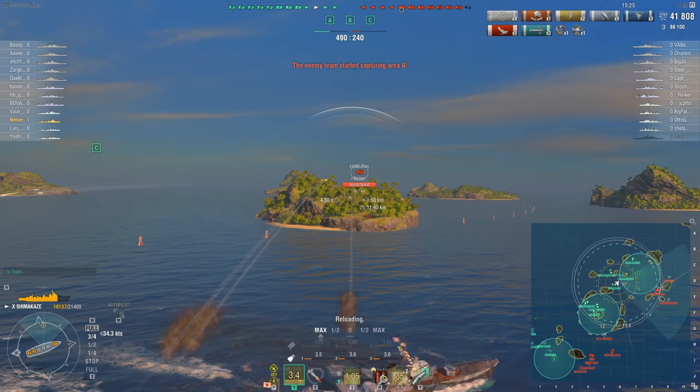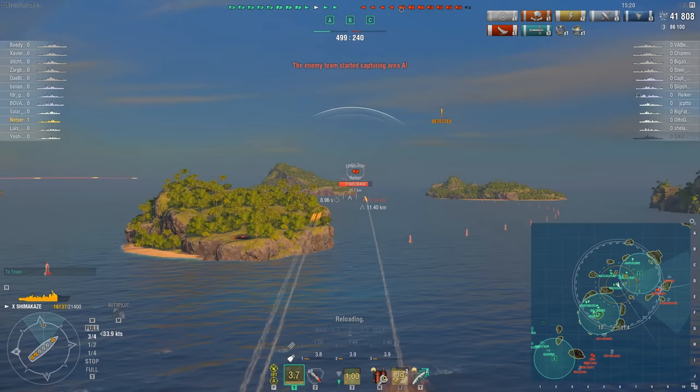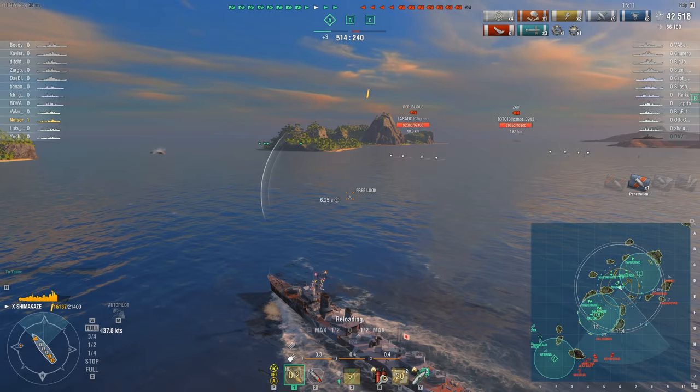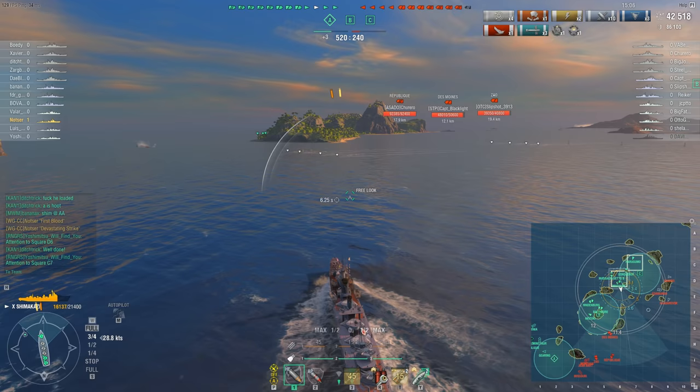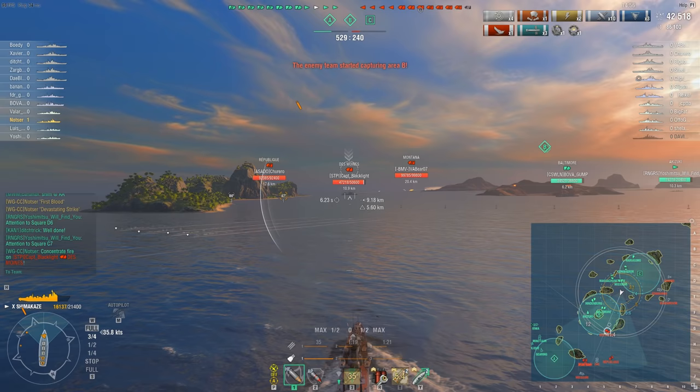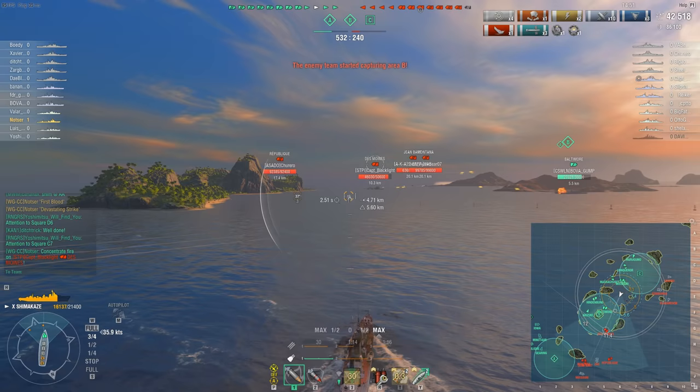We've captured C point, B point, and A point. An enemy Edinburgh is out in the open - maybe I can fire on him a little bit and see who's in spotting range. Edinburgh is the only one, but friendly torpedoes are also in the area so I don't want to hit them. I don't have torpedoes I can send toward Edinburgh, so I've got a couple of options. There's a Des Moines moving into the center, close to radar detection range at 9.9 kilometers.